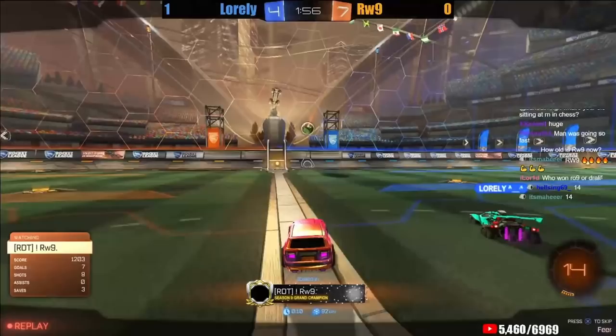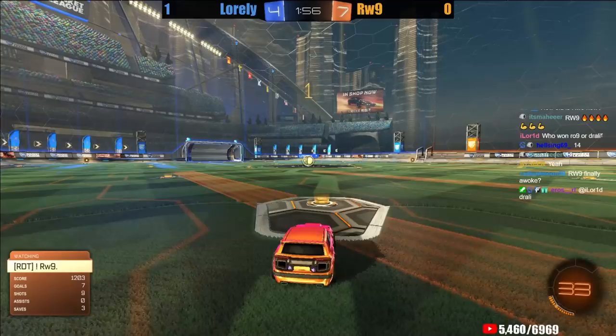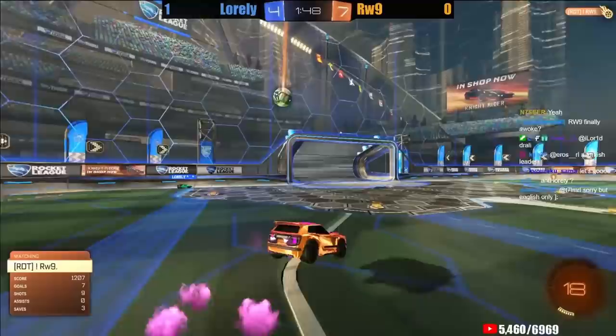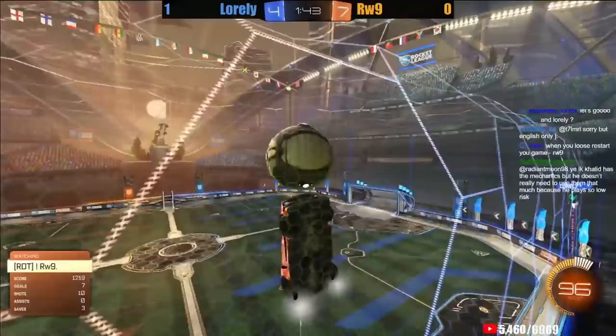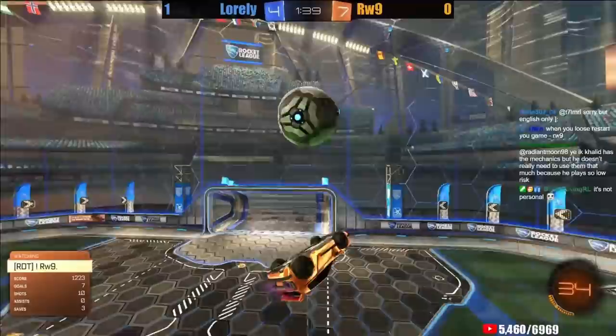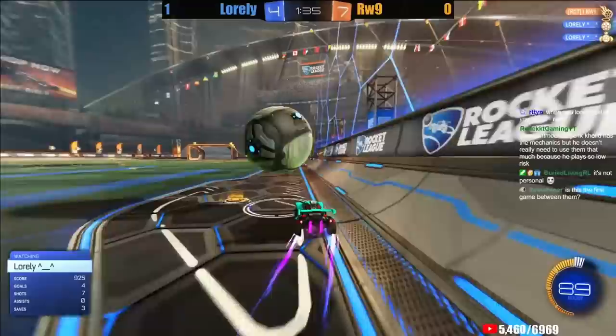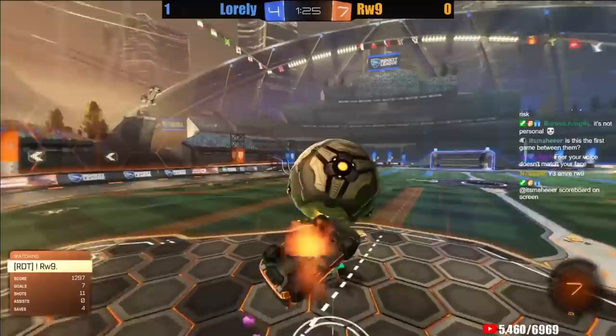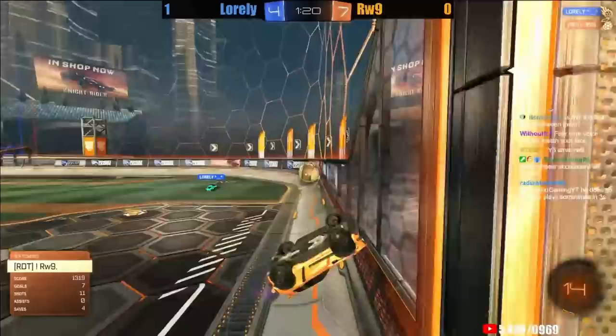Rawass versus Loralee — Rawass able to come back in game two. Rawass starts the way he's started a lot of these games with a booming power shot from his own half. A great double to clear it. Rawass has a boost advantage in the corner — he has found a lot of success deep in Loralee's corner, which is normally a difficult place to stay consistent. You'll hear 1v1 coaches preach never to go into your opponent's corner, as it almost always comes out not in your favor. But Rawass has found loads of success coming into Loralee's corner and challenging him.